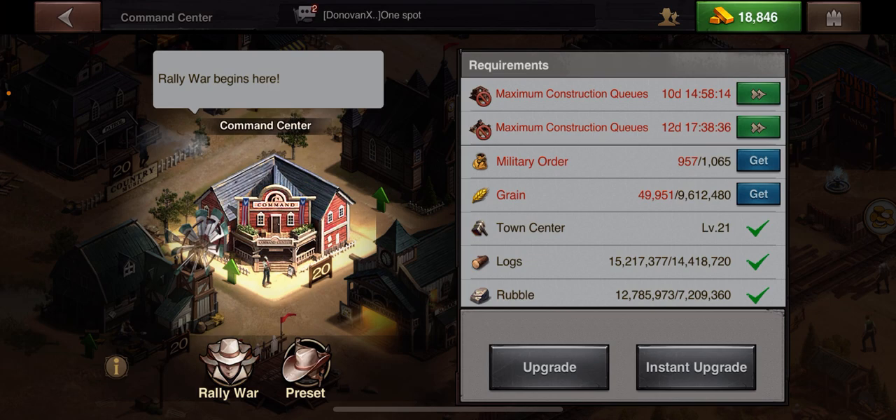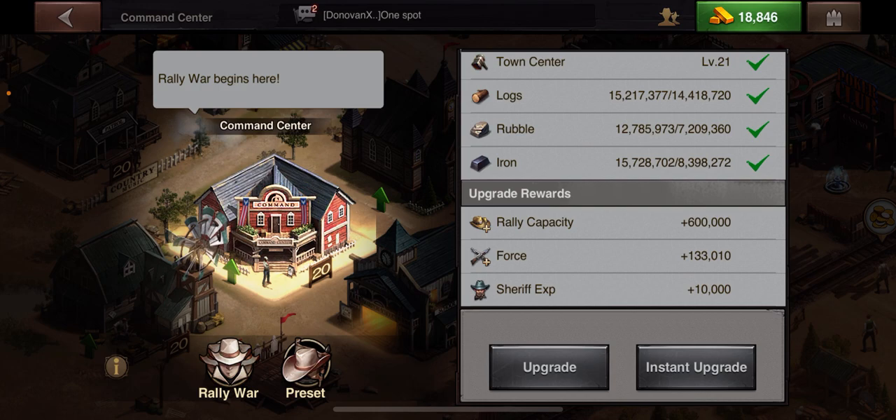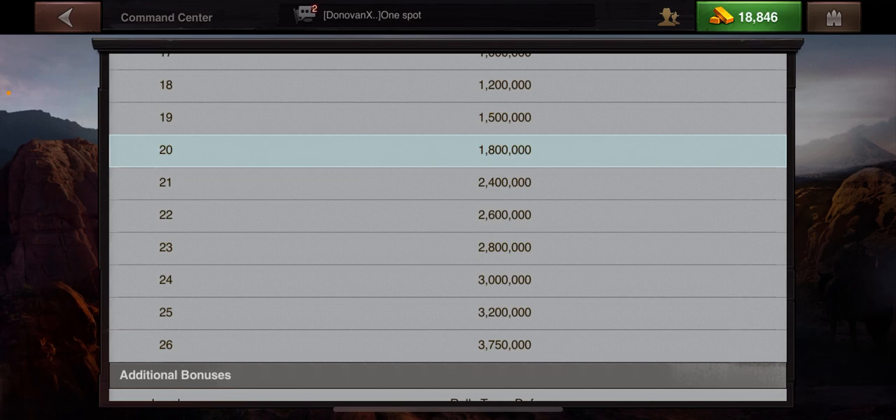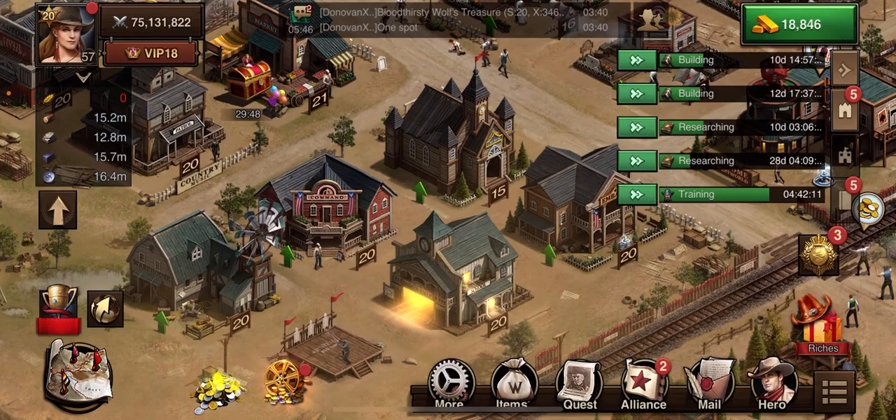Let's open the Command Center again. When you go to the upgrade rewards, I like to know what each thing does. When I upgrade to level 21, my rally capacity is going to go up 600,000 - meaning 600,000 more troops can be added to my rallies. Currently with just my Command Center my rally capacity is 1,800,000, but when you start a rally you'll see it's going to be a little bit above that.